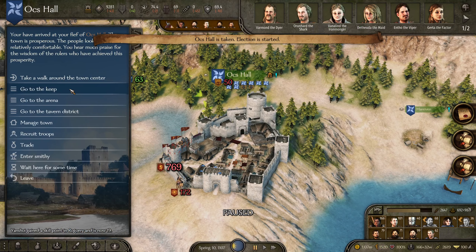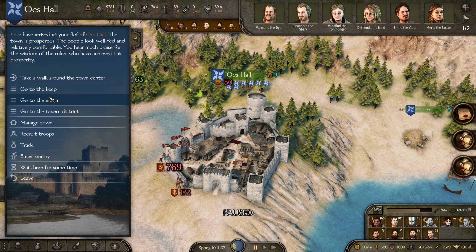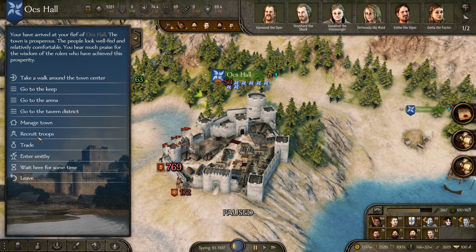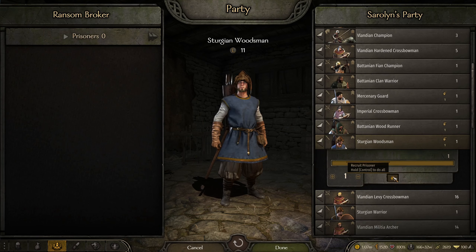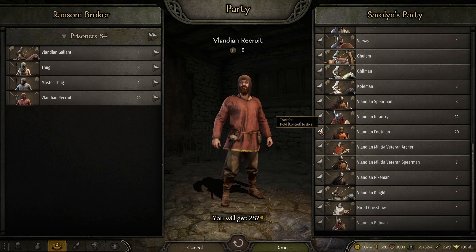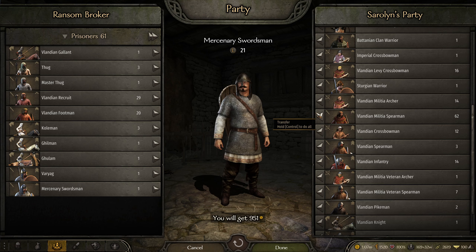The problem with this town is it kind of doesn't have walls. Let's manage the town. We are going to quickly pivot to festival and games so it doesn't lose too much loyalty. Let's go to the tavern district — we have like 150 something to ransom. The lower level guys I'm going to get rid of, and then the non-Valandians I'm going to get rid of. Maybe the militia as well.